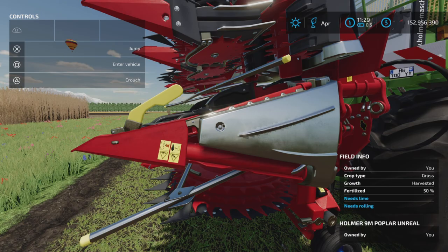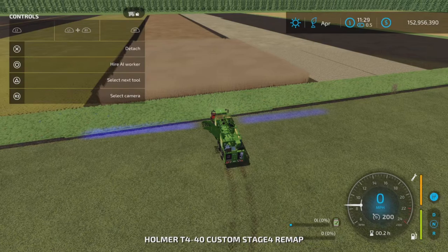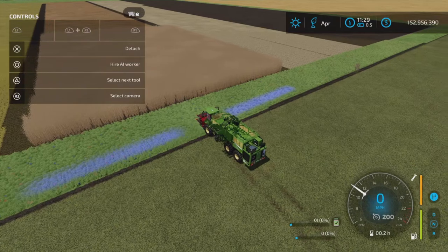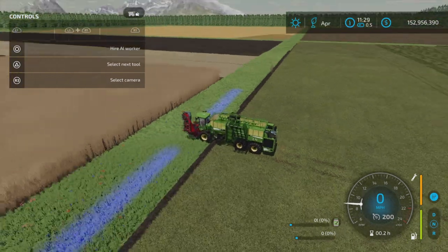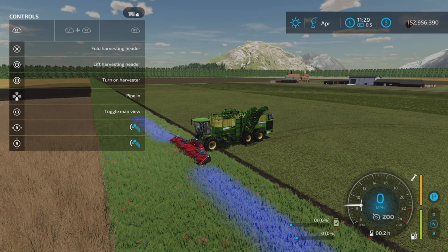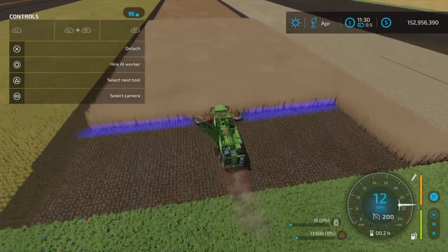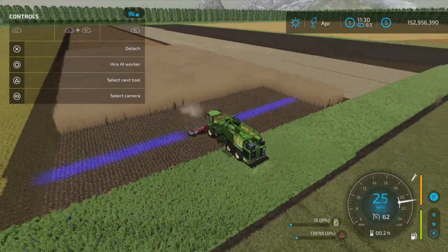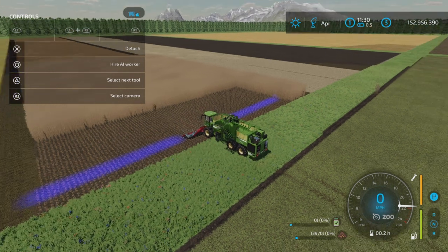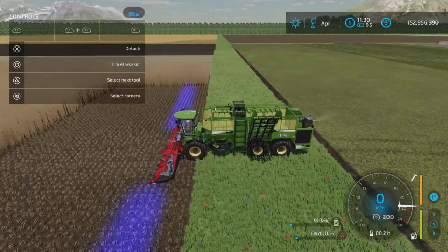I've attached the poplar head and made it red so I could tell the difference. There it is - Homer 5M Poplar Unreal. Let's hop in, turn the light on. I have configured this one to 50 meters to be a little more manageable. Let's unfold it, lower it down, and turn it on. One thing I didn't try yet is the silage additive for these other things.